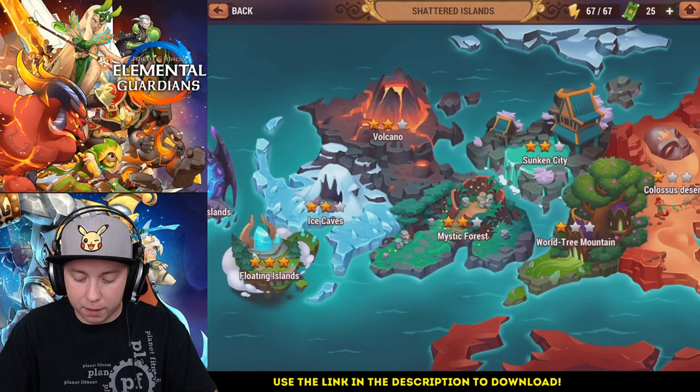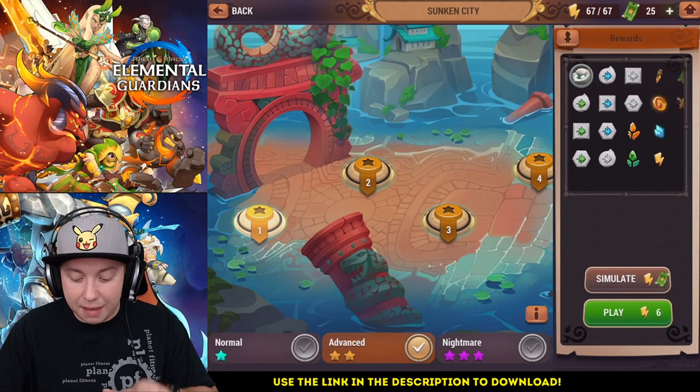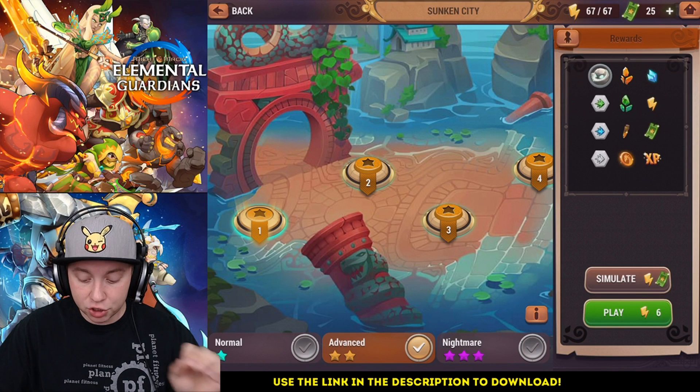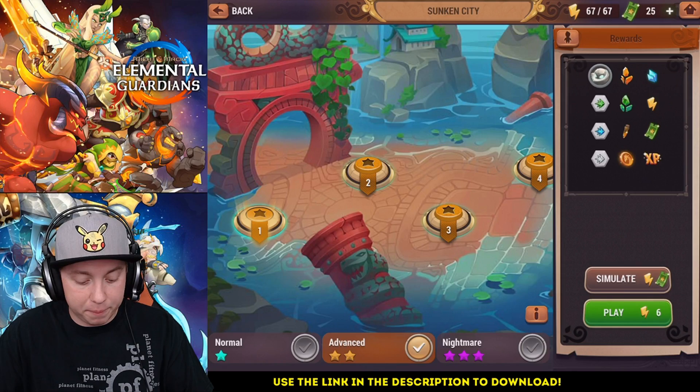Once you guys can get to Sunken City and do it on advanced mode, do the same thing again. This time we're going for the wind golem — a very good unit. Grind it out on stage one, do as much as you can until you get it, glyph it out, and put it on your team.